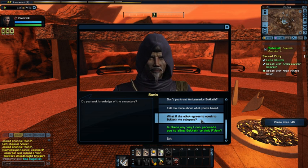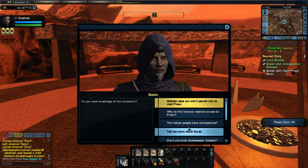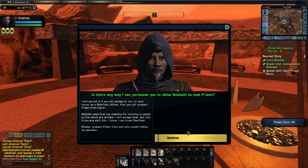What if the abbot agrees to speak to Soketh by subspace? The monks do not use any unnecessary technology — even replicators are not permitted on Pajam. There is a communications array available for emergencies, but Soketh's request does not qualify. Is there any way I can persuade you to allow Soketh to visit Pajam? I will permit it if you pledge on your honor as a Starfleet officer that you will protect Pajam from harm. I will accept Soketh's private reasons, but only if you are with him. Please protect Pajam from anyone who would violate its sanctity.